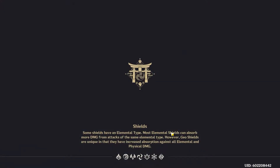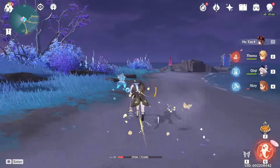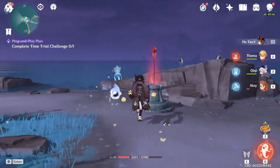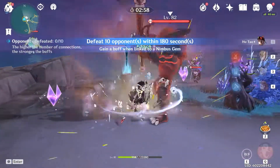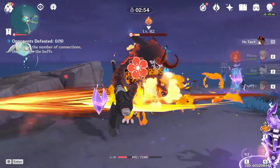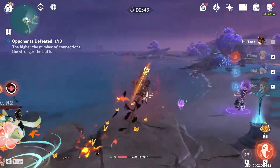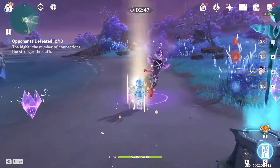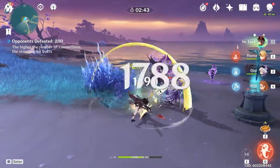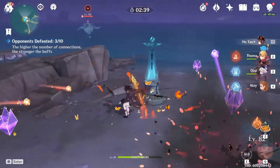Instead, we can do charge attacks. And if you have no idea what Ito's kit does, let me explain. Normal attack — Fight Club Legend. This is Ito's normal attack, and it's very unique. It has the normal 4-hit normal attack combo that doesn't get interrupted by a dash or elemental skill. Normal attack doesn't get interrupted by a dash or elemental skill. So Ito has basically a C6 Diluc constellation built into his normal attack.